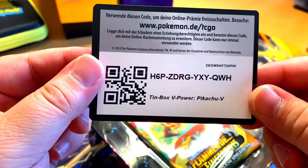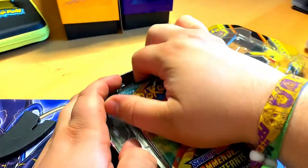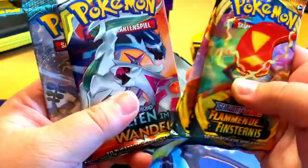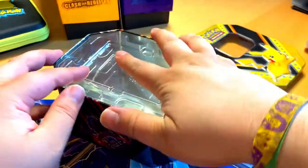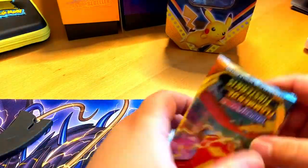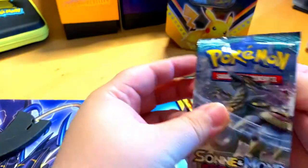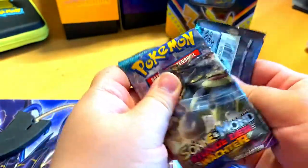The code card — that one's for you guys. The Invox V-Power Pikachu V, and we got some packs of course. We got four packs: two Darkness Ablaze packs and two Sun and Moon packs — I don't know the English names on those. So here are the packs: Darkness Ablaze, these two. Let's start with this one and see if we can actually pull something from these.